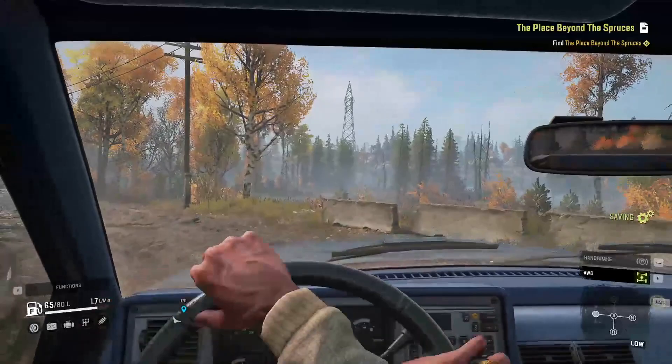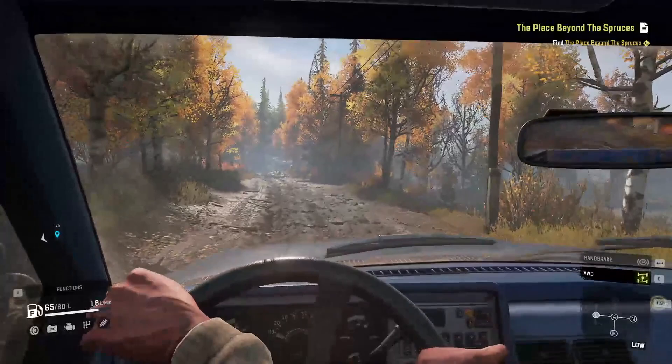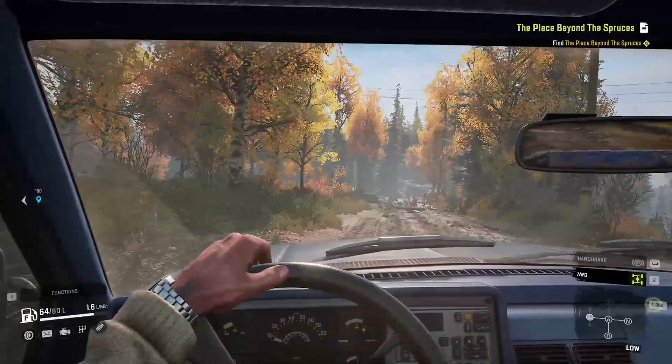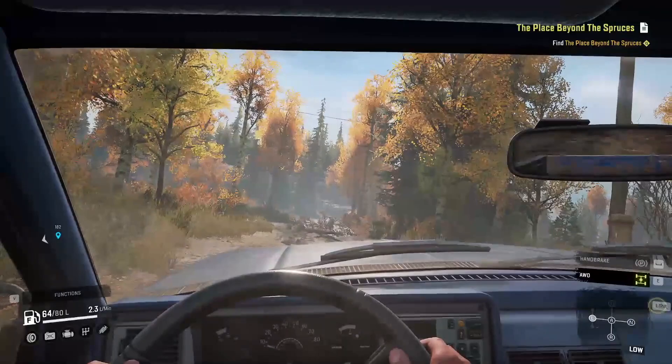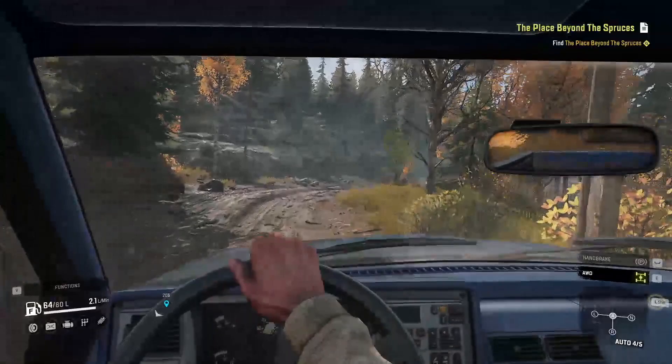That little endeavour into the watchtower — bearing in mind we refuelled just before going there — used 15 litres of fuel, which is quite a lot for this truck. I think it's mainly because progress is so slow; you're still burning lots of litres per minute but moving at a snail's pace. As soon as you're in low range with your wheels spinning in mud, you're burning fuel and not making much progress — so that little bit of driving used up a relatively large amount of fuel.